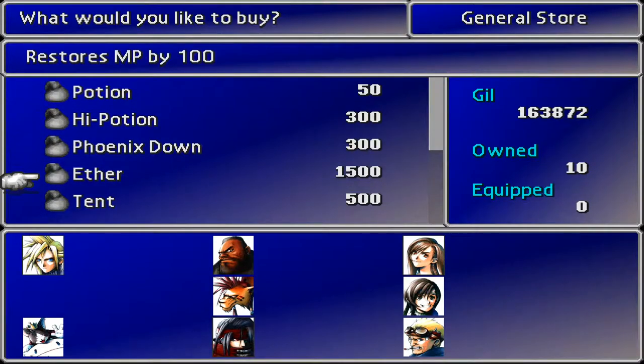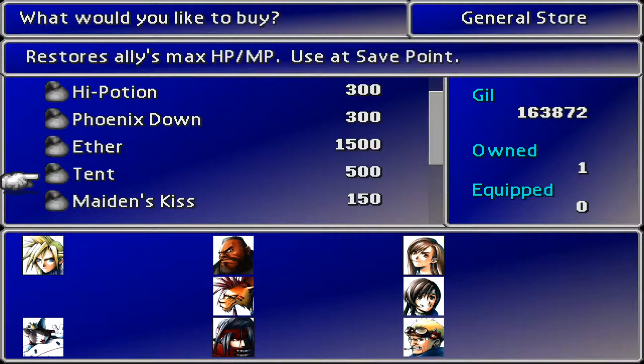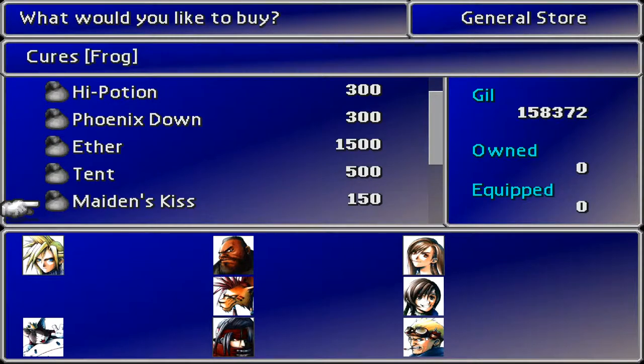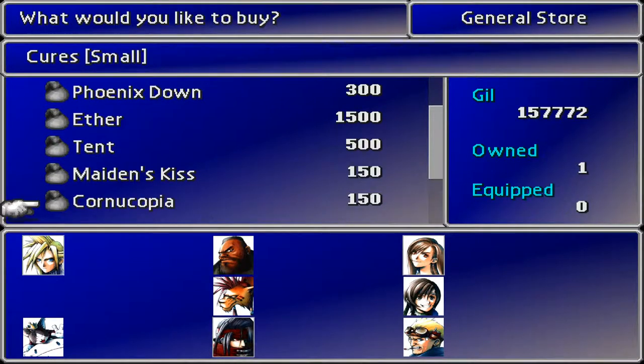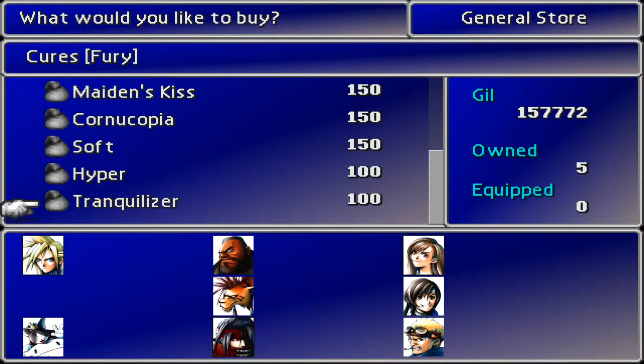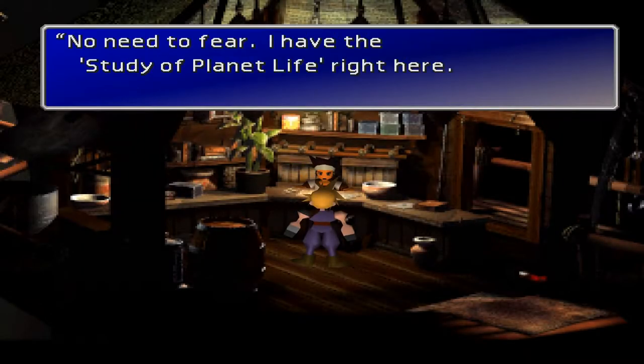Anything else we want whilst we're here? How are we doing for tents? We've only got the one tent, okay, let's bump that up a little bit. Maiden's Kiss — what do these do? Cure frog — I'll take a few of those. Cure Small — that's cool. How are we doing on the Phoenix Downs nowadays? They can't buy Elixirs here — that's a bit of a shame.